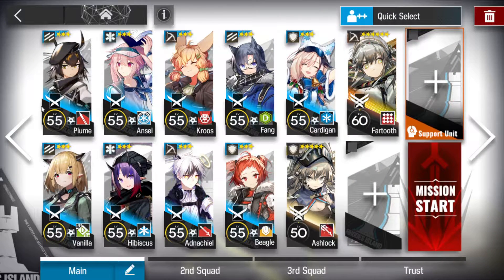Alright, we want three vanguards: Plume, Vanilla, and Fang. Two healers: Ancel and Hibiscus. Two snipers — standard snipers — Krusen and Ackiel. And two defenders, Cardigan and Beagle.